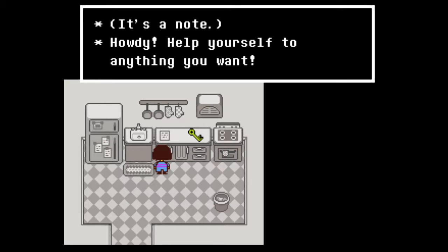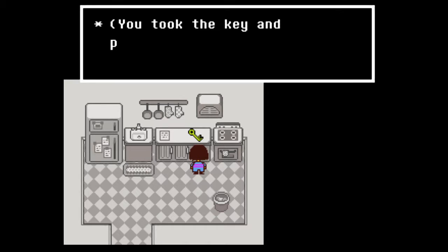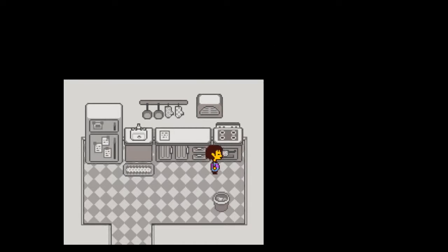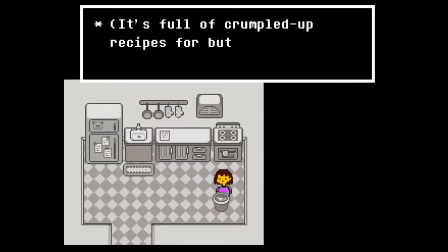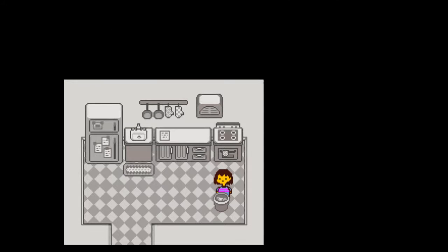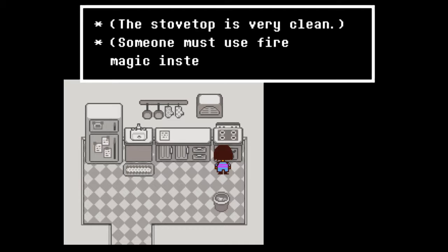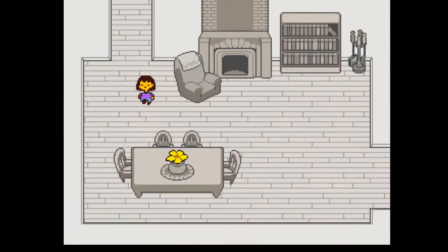There's a note: 'Howdy, help yourself to anything you want.' And there's a key here. You took the key and put it on your phone's keychain. It's a trashcan - it's full of crumpled up recipes for butterscotch pie. The stovetop is very clean; someone must use fire magic instead. Just like Toriel.